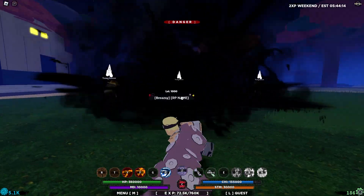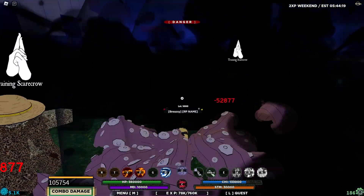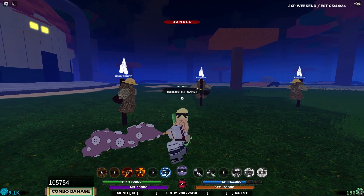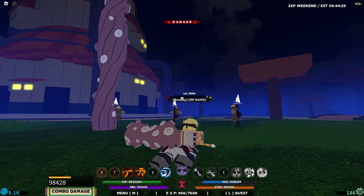Here's the first move of the bloodline — you do an ink particle explosion, it's quite nice and pretty decent. Here's the second move — you can aim where you want to go, press the click button and then your m1, and it stuns them which is so good. Here's the final move — you summon tentacles, it's an AOE and does really good damage, like 100k damage.